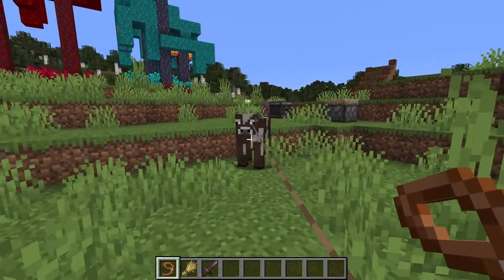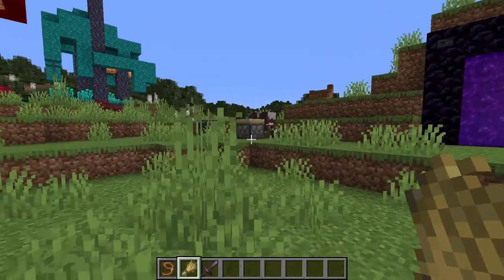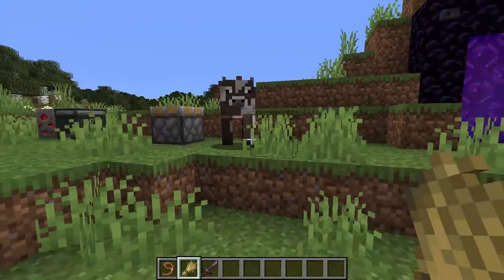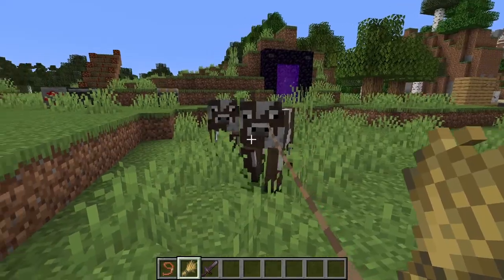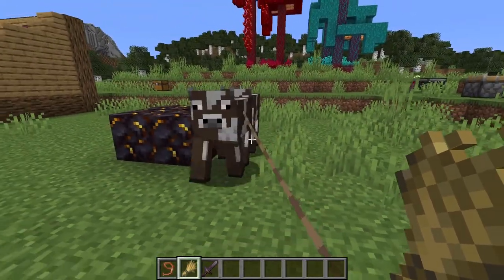You can pull them along, or you can use wheat and they will follow you, as you can see. They don't like to go in water, but they will follow you into water if they're coerced.